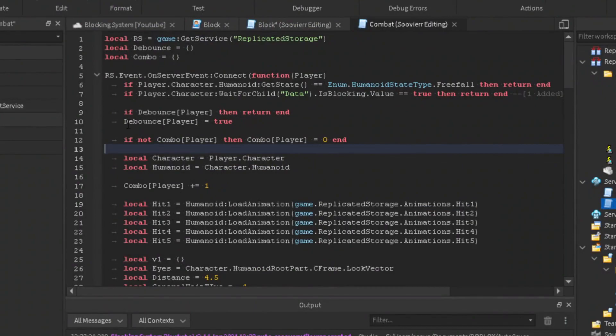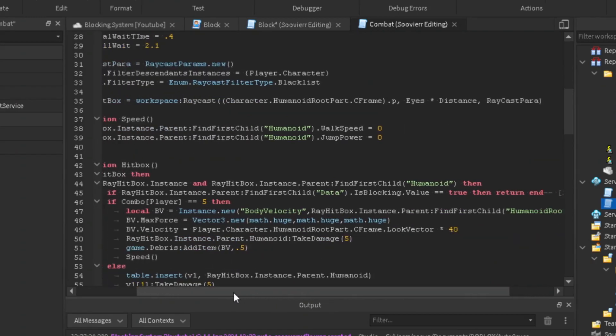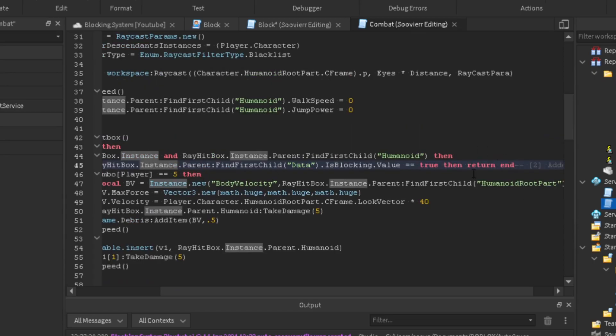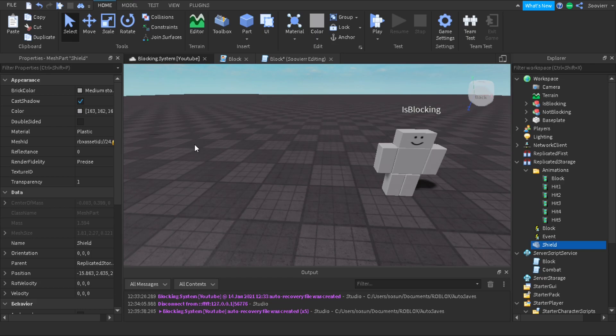The changes we're adding to the combat script: first, if player.character:WaitForChild('data').Values equals true, then return end — so if we're blocking and try to click, it returns because we don't want to block and punch at the same time. Second, if the ray hitbox instance parent has a data child whose isBlocking value equals true, then return end — meaning if the player being punched is blocking, they won't take damage. That's basically how you make your block system. Comment below with questions, join the Discord, and thanks for watching.